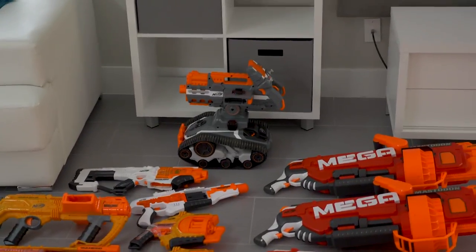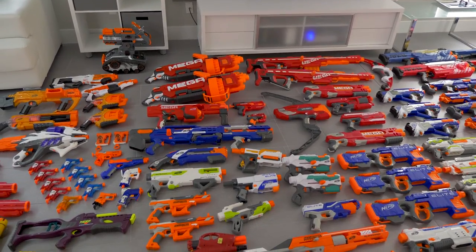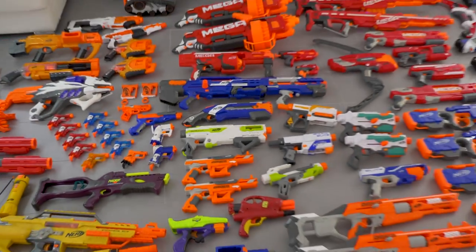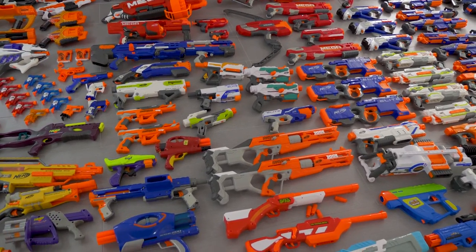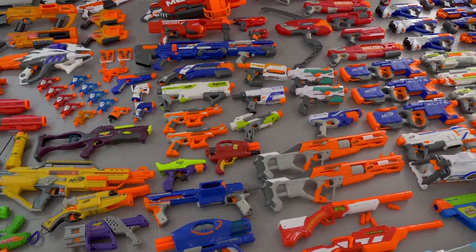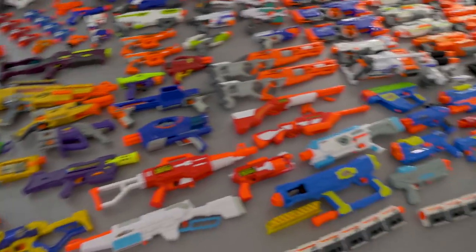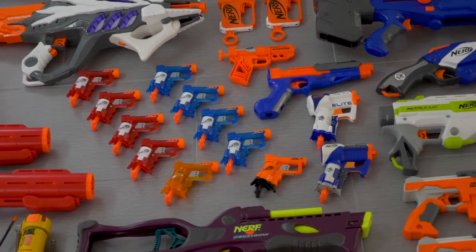That over there is the Terra Scout. More or less the Springer section, where the Springers didn't fit anywhere else. Longshot, Rough Cut, Battle Scout — piece of crap, you're bad, you should feel bad. Retaliator, Recon Mark II, Tri-Strike, Strongarm — nope, that's a Disruptor, you tricked me. A few Accu-Strike blasters. Jolts — pretty much all of these are Jolt reskins, but then here are some actual Jolts. Not the Jolt reskin. The original OG.